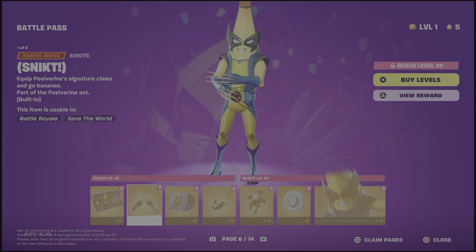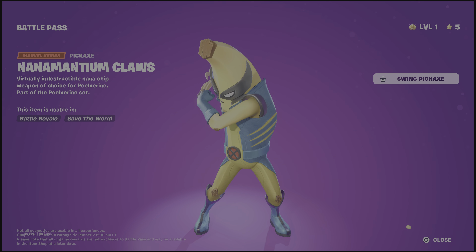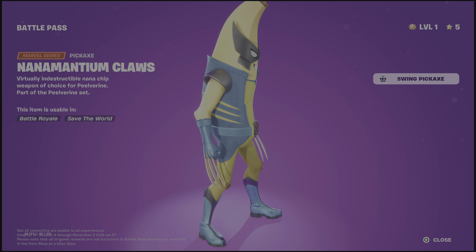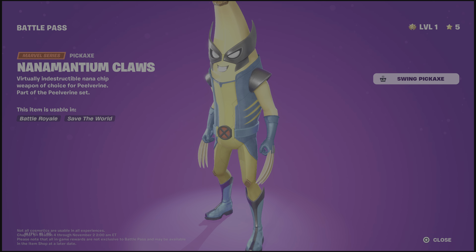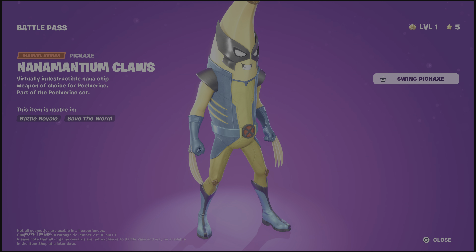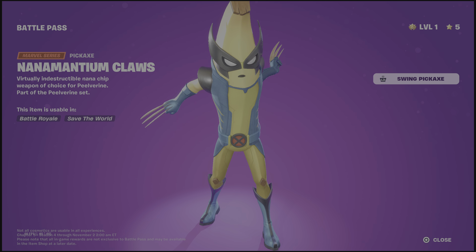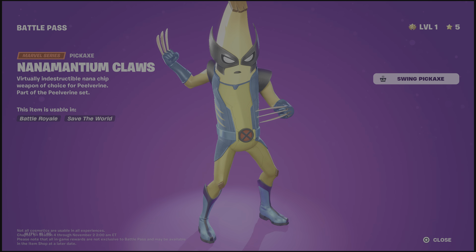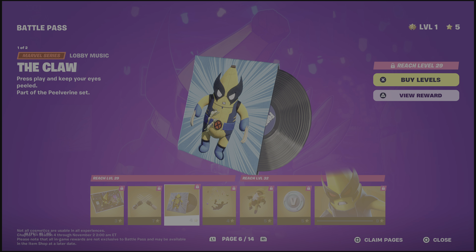I was going to say that emote can bring out the pickaxe, but it can't because it's built into the pickaxe — that sucks. Unless maybe it's built into the skin, I'd hope. Here's the Nanomantium claws — literally a banana version of Wolverine claws, which is funny.